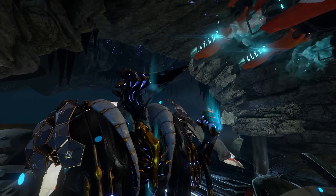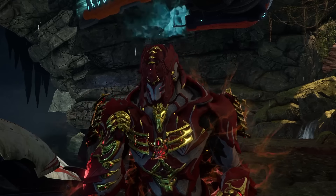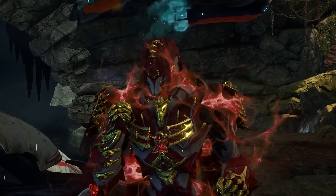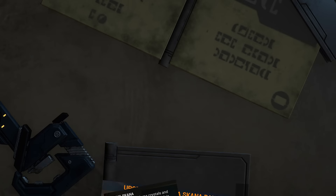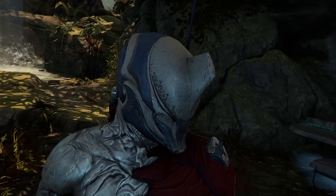Why is the umbral slot empty? I'm gonna put on Primed Reach — I'm just short on forma right now. Very cool mid-Excalibur, but that's nothing. Look at that incarnon enhancement and the combo scaling. Oh my god, it even has a riven.